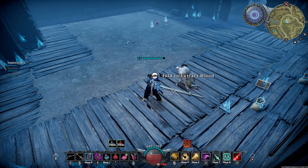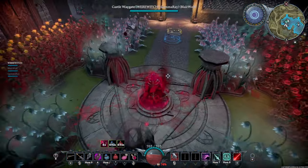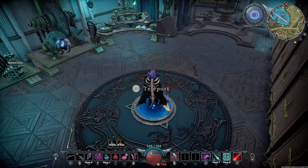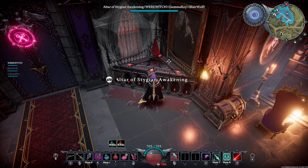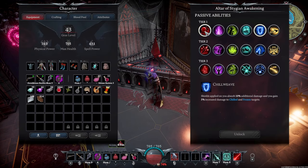Okay, let's head back to the base and I will show you guys the Stygian Altar. Okay, we are back here at the castle. I'm going to show you guys the Stygian Altar — Altar of Stygian Awakening. And here are the passive abilities that you can unlock once you start gaining your Stygian Shards from Mortium.